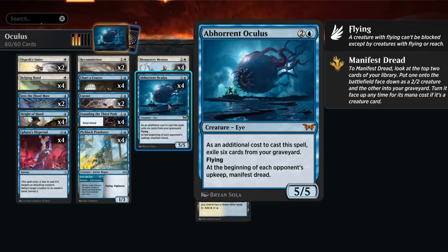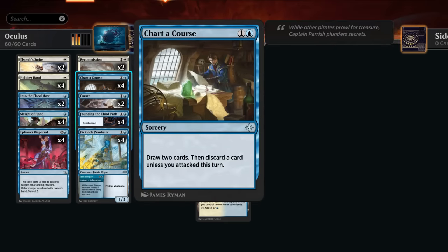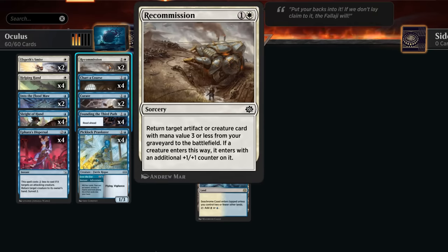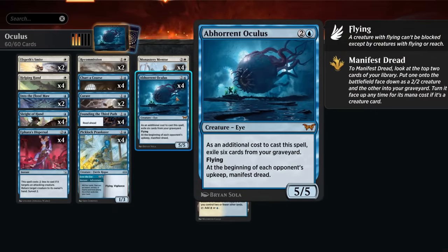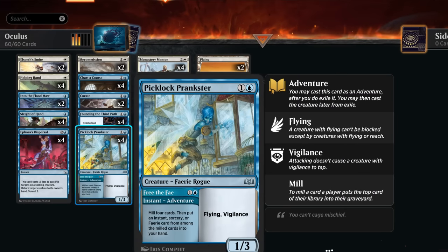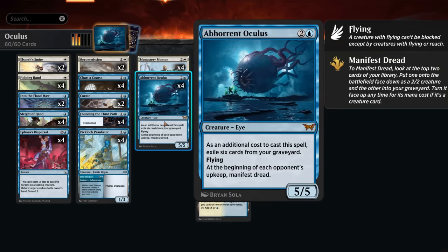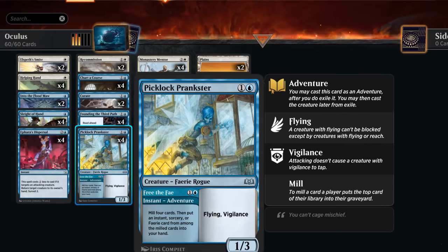One way we can cheat on the exiling six cards requirement is by discarding Oculus with Charred Course — draw two and discard — and then on the following turn use either Helping Hand to return a creature with mana value three or less from our graveyard to the battlefield tapped, or Recommission where it enters untapped with a +1/+1 counter, and then we start generating 2/2s each turn. We can also mill the Oculus with a card like Prankster, or Founding the Third Path chapter two mills four cards, putting Oculus in the graveyard and then reanimating it, or if we mill enough cards we can just cast it by exiling six from our graveyard, enabled with Founding, Prankster, and cheap Surveil cards or cantrips.